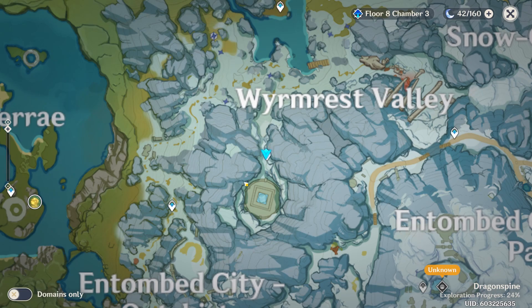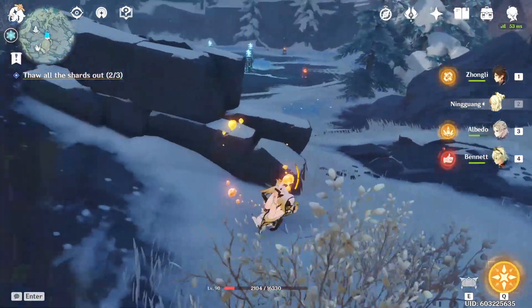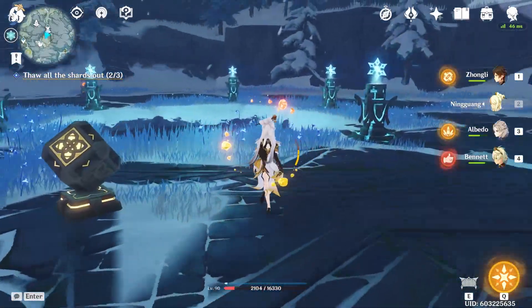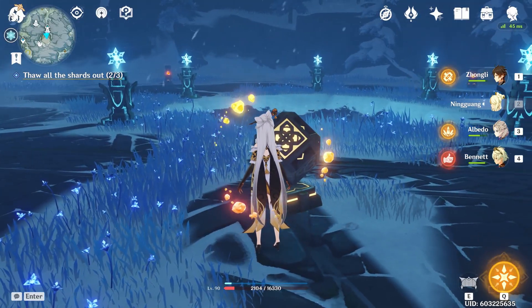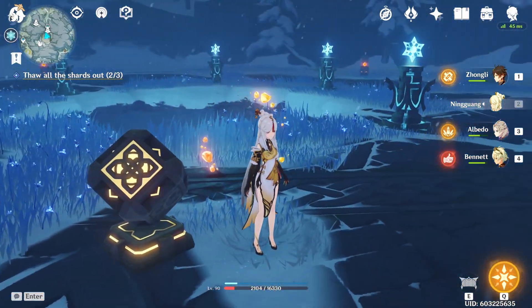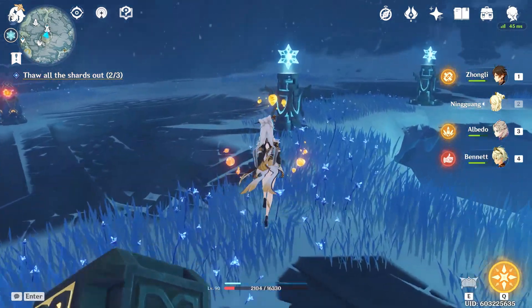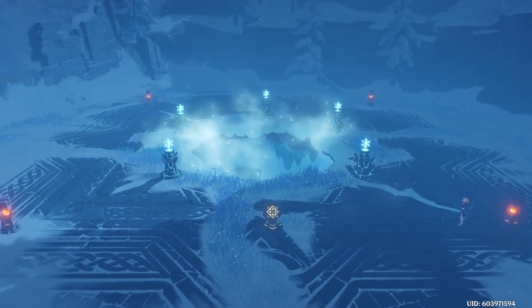The second crystal is going to be right over here in this circle area — you can just get to this waypoint. There are going to be pillars around, and there's going to be a Seelie here. You want to turn this on and the Seelie is going to play a kind of Simon Says — it's going to go to one pillar and then another pillar. You want to track which pillar it goes to because that's the order you're going to activate them in. Once you activate them, there are going to be like three Ruin Guards you've got to beat, and then it's going to open up a hole.